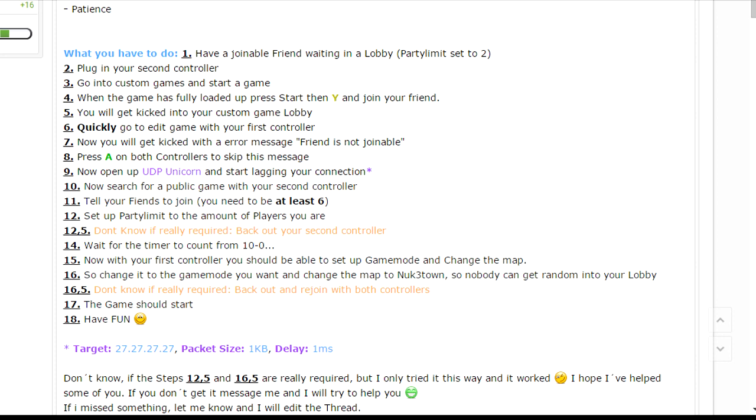Once you open up UDP Unicorn, start lagging your connection. Now search for a public game with your second controller. Tell your friends to join — you need at least six people to do this, all with two controllers including yourself, which makes six. Set the party limit to the amount of players you have, which is 12, because everybody has two controllers.